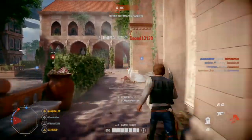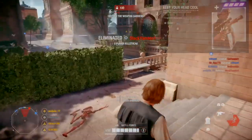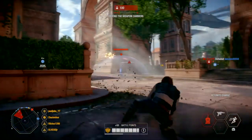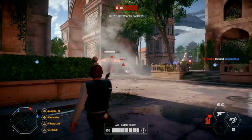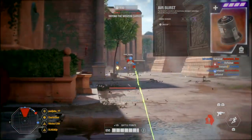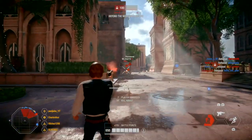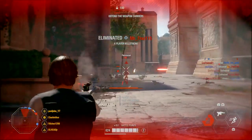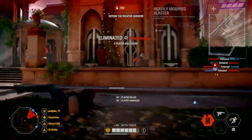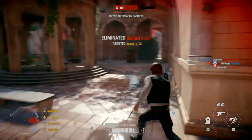Moving on to Han Solo. I use Keep Your Head Cool — after each headshot kill, Han Solo is able to fire his DL-44 blaster without overheating for a short period. The next card is Air Burst — the detonite charge will deal bonus damage if detonated before attaching to a surface. The last card is Heavy Modified Blaster — an improved blaster allows Han Solo's DL-44 to build less heat when firing.